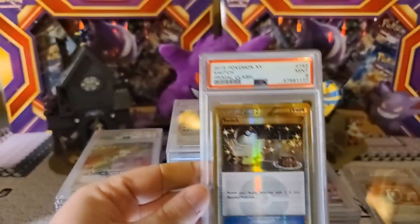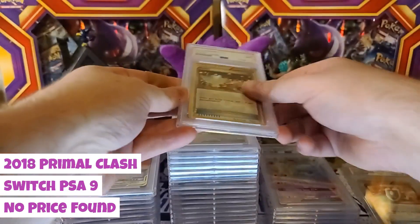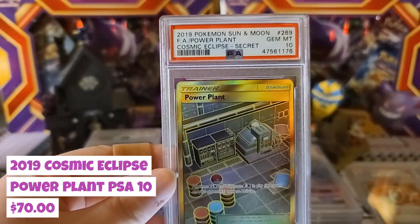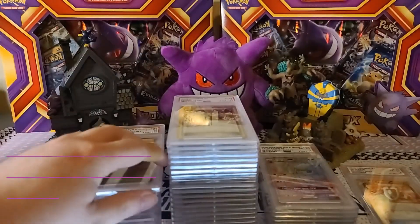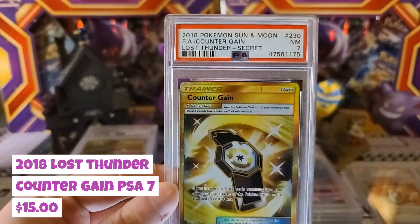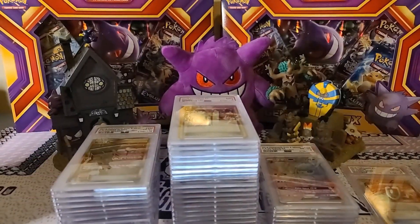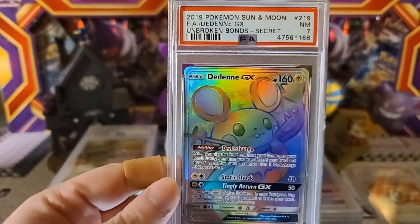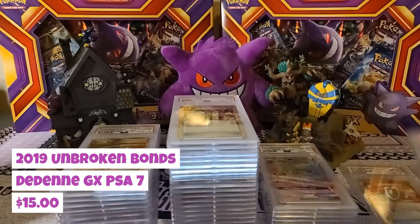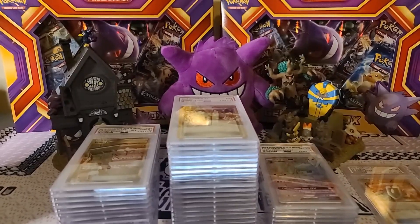Primal Clash Switch Card secret rare Gem Mint 9. Cosmic Eclipse Power Plant Gem Mint 10 — loving those full-art stadium cards in a 10. Then Lost Thunder Near Mint 7, that one definitely hurts a little. And then an Unbroken Bonds secret rare Near Mint 7, so that one hurts too. We're starting to get into some of the lower-graded cards — seems to be the trend here.